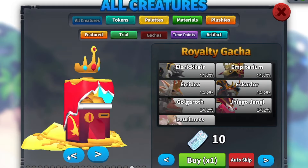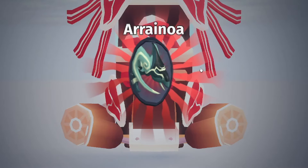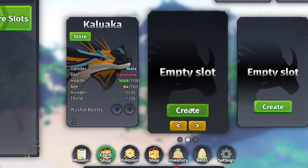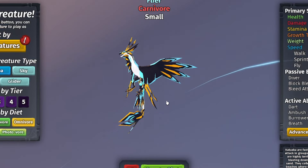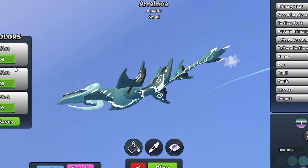I'll go for the 65-mushroom Carnivores Gacha spin — why not? Let's buy one. Let's go, please give me something cool! And we got... Aronoa! I don't know how good that is, guys — let me know in the comments down below. So we've got an empty slot and we can create one right there, put it in that spot. It's a Carnivore creature — that's actually pretty cool. Let's play!